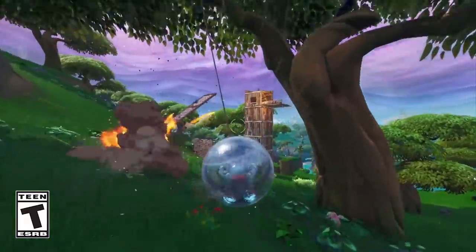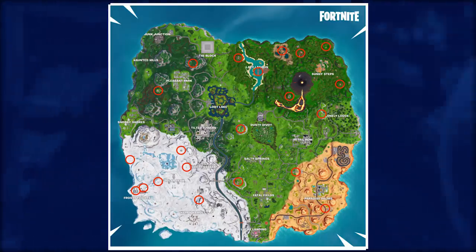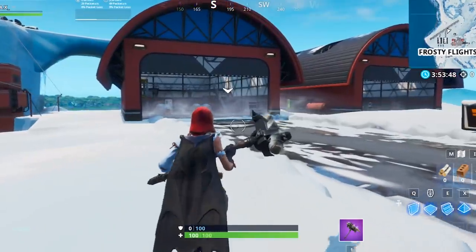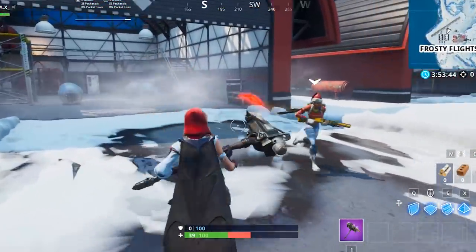So what exactly is a Baller? The Baller is a vehicle item that spawns in exactly 21 locations all around the vast Battle Island. Each of these locations spawns a different number of Ballers, meaning some contain more Ballers than others, and some are in more secluded areas for players looking for a less aggressive approach.